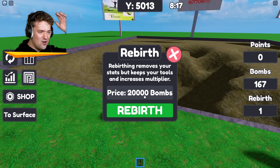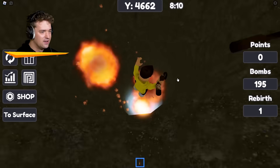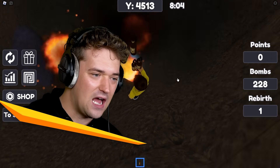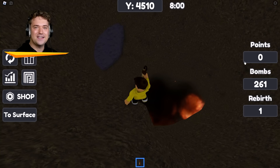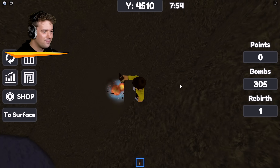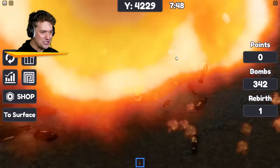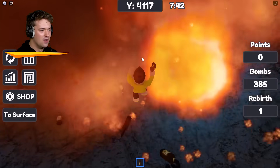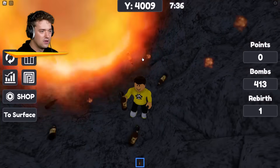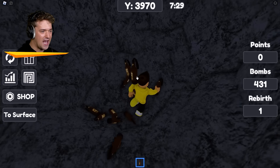At 20,000 bombs I can rebirth. Okay, but how do I actually get points? I'm throwing bombs and so far I'm not getting any points at all. Are they maybe like down in the ground and I have to dig them out? I only have these bombs because I got a login bonus, so I don't know how to actually get points. Where's my daddy? Let me find him again. We're progressing but still zero points — that makes no sense to me.